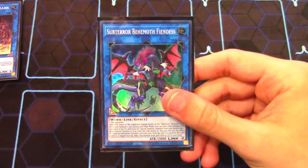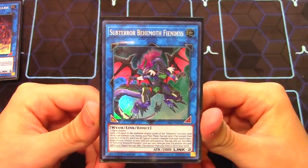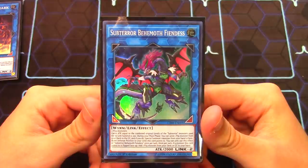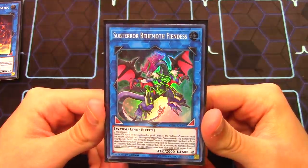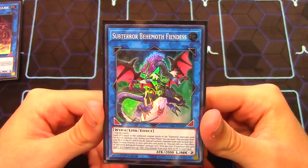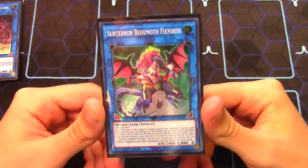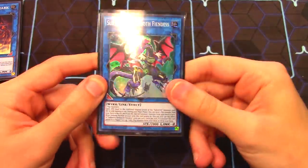I use one Subterror Behemoth Fiendess. She only requires two flip monsters, so any of your Crawlers qualify. Her main relevant effects are: during your main phase you can send a flip monster from your deck to the grave — essentially a Foolish Burial — and then special summon a monster from your hand in face-down defense position to a zone she points to. Once per turn, if a card she points to is flip face-up, you get to add a flip monster from your deck or grave to your hand. She also points down, so she gives access to your extra deck.